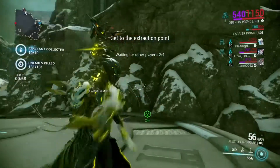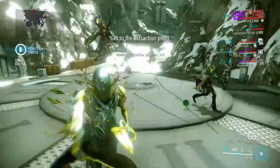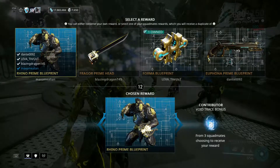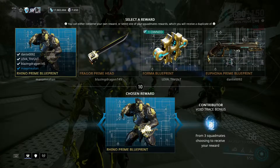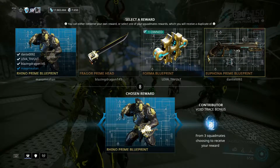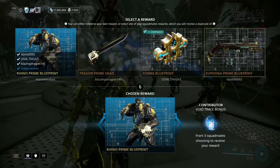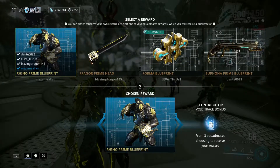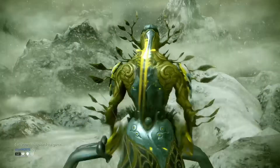I'm going to get something here — Rhino Prime Blueprint, first try! YouTuber's luck I guess. Also got an Euphona Prime Blueprint, I actually kinda want that, but the Rhino Prime parts are selling for really good plat right now, so I'm going to keep that.